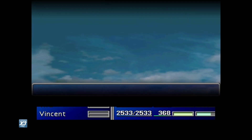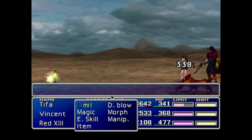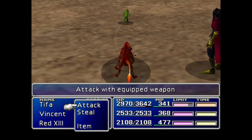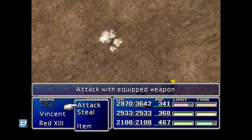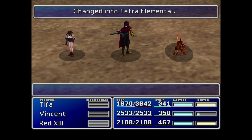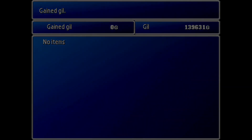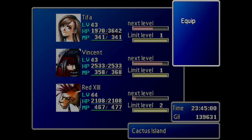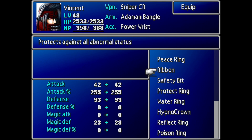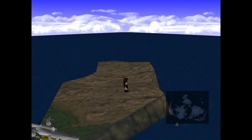Just run around in here until we run into him. There it is - it's a Cactuar. What we want to do is start with Level 4 Suicide twice, do some damage, and then use morph. You'll still miss sometimes, but we got lucky there. He'll change into a Tetra Elemental. That is a really good item because it gives you immunity to four elements - drains fire, cold, lightning, and earth. You'll want to pick a few of those up. I'm actually going to pause the episode and pick some more up.